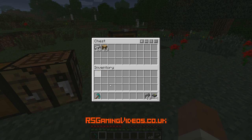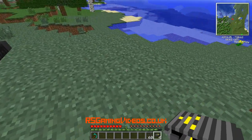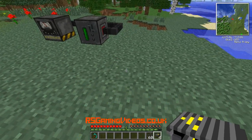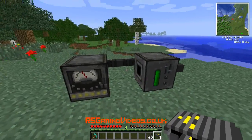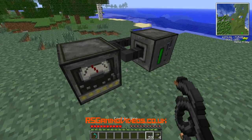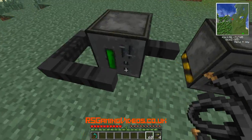Get rid of that copper wire. I'm going to want to put the conveyor belts along here. Conveyor belts are an alternative to pipes almost — you can transport items. I want to use that output face of that thing, so let's just break that for a minute.